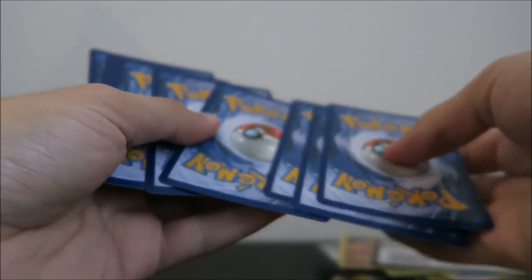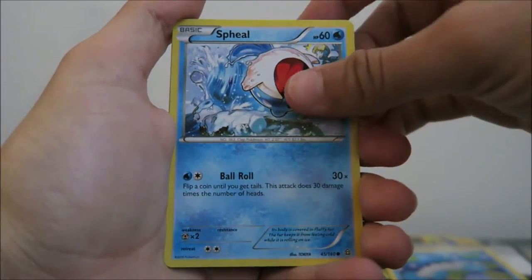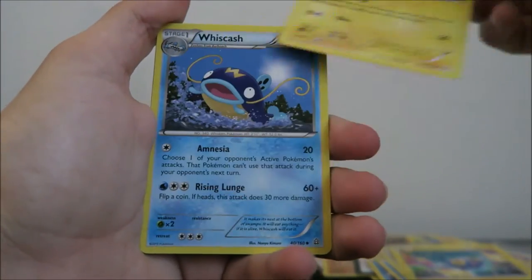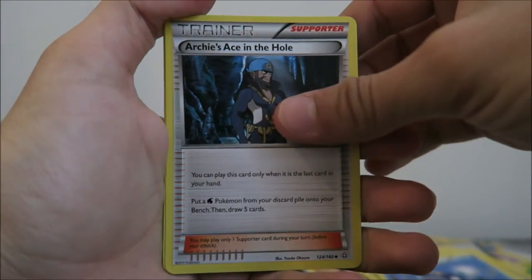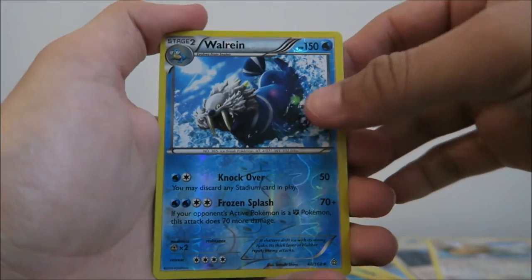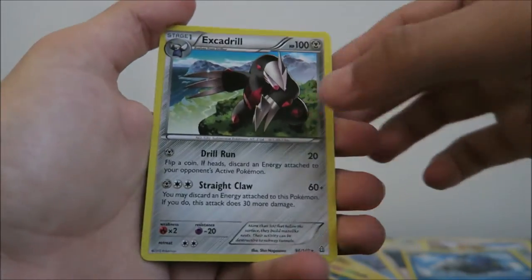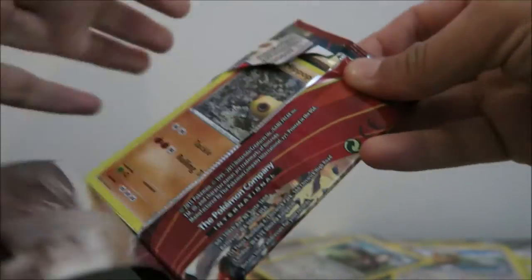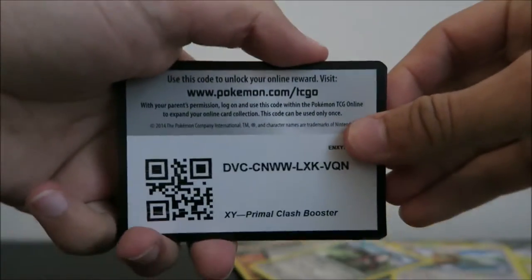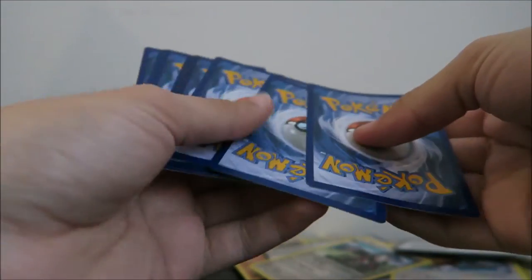I have made a mess of the cards — I'm sure some people are freaking out about that, but I usually will pick it up right after I'm done. So Barboach, Spheal, Bidoof — love that card — Chincho, Electrike, Whiscash, Archie's Ace in the Hole, Bi-Barrel, so I've got both evolutions. Reverse Holo of a Walrein, and the rare is an Excadrill, the regular Rare version. Happy with that one too.